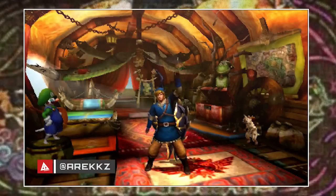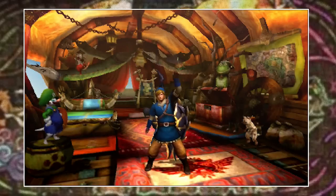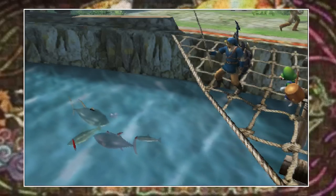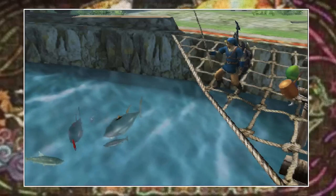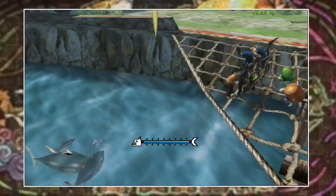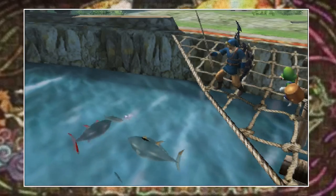Welcome back to another Monster Hunter 4 Ultimate video. Today I'm bringing you Part 2 in my Monster Hunter 4 Ultimate Tricks series — small, subtle, sometimes hidden things you can do in game that will more often than not make your life a little easier. In my last video I covered waving at balloons to reveal monster locations, crouching to carve faster, and using items while climbing. There were 5 tips in total, so I'll leave a link in the description if you haven't seen it. But with that out of the way, let's get into today's video.